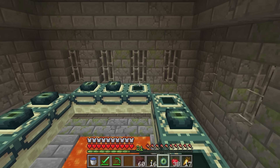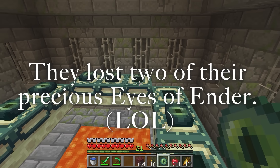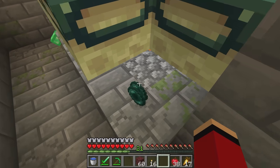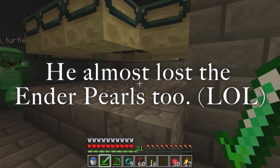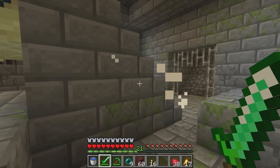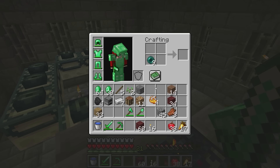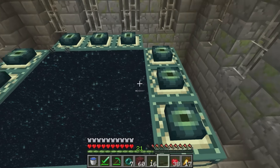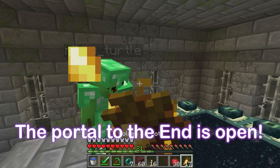Almost! I accidentally tossed one — and another! We still have... the Ender Pearls! They almost fell into the lava! A silverfish attacked — it's fine! I have Ender Pearls and Blaze Powder — with these I can make the last two we need! One, two — there! Let's eat golden carrots before we go!